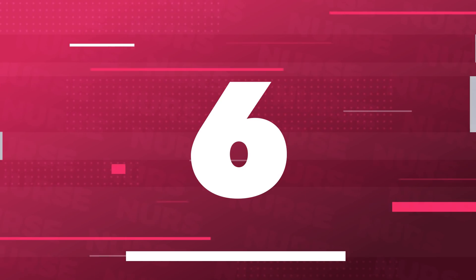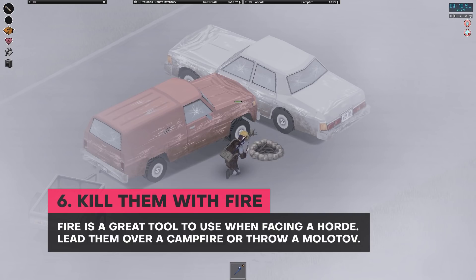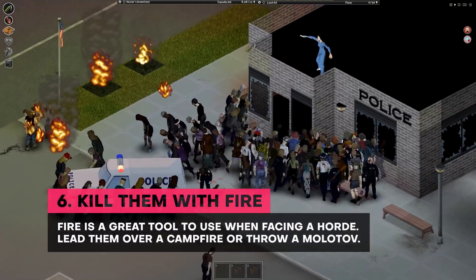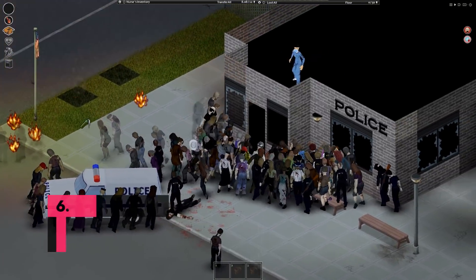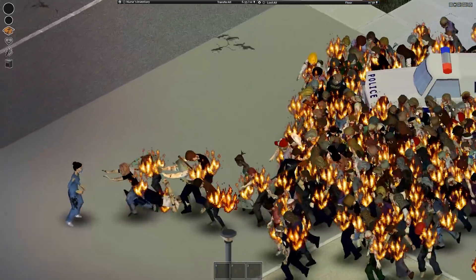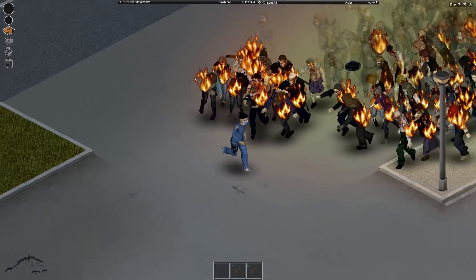Number 6. Fire is a great tool when facing a swarm of zombies. If things get too much for you, have the undead walk onto an open campfire, or create a Molotov cocktail by combining whiskey bottles with ripped sheets. Be careful when playing with fire, as it can spread to nearby objects and buildings if you're not wise with your newfound flamethrowing skills.